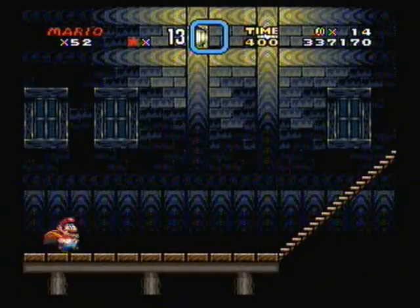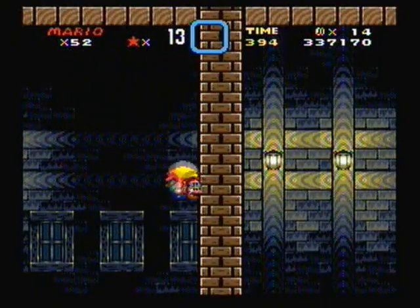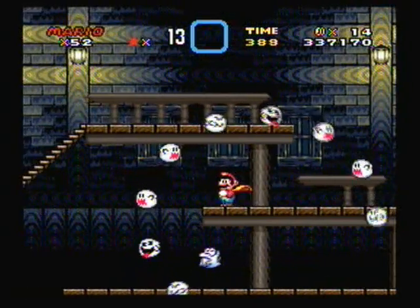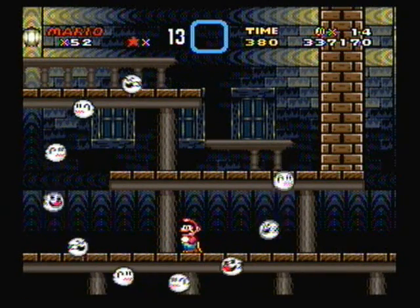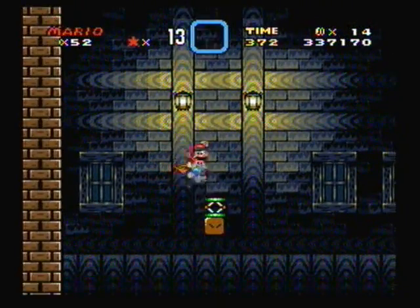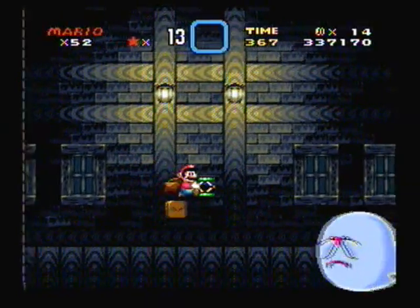Now Donut Secret House actually has a few new enemies. The Boo Buddies have returned, but this is actually the first level you'll find them in a ring formation. They do this ring formation in a lot of ghost houses, so be prepared to see this a lot. Also first appearance of the Eerie — that blue little ghost enemy that just went past — and it's also the first appearance of the Big Boo.